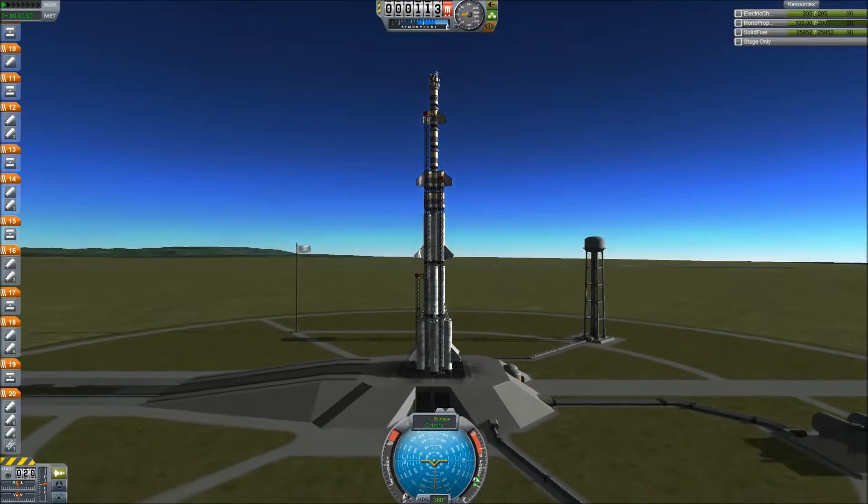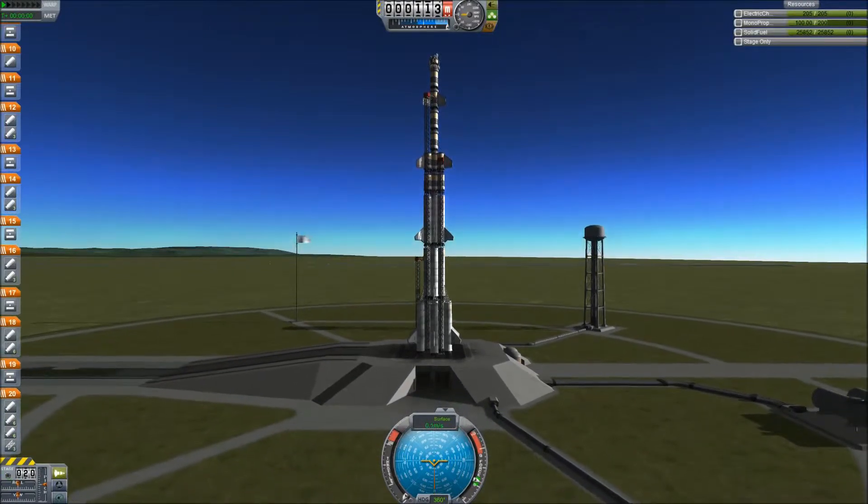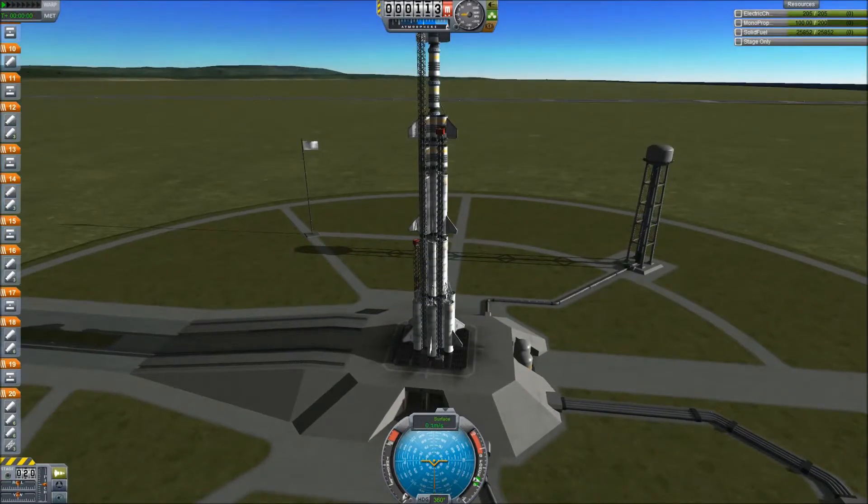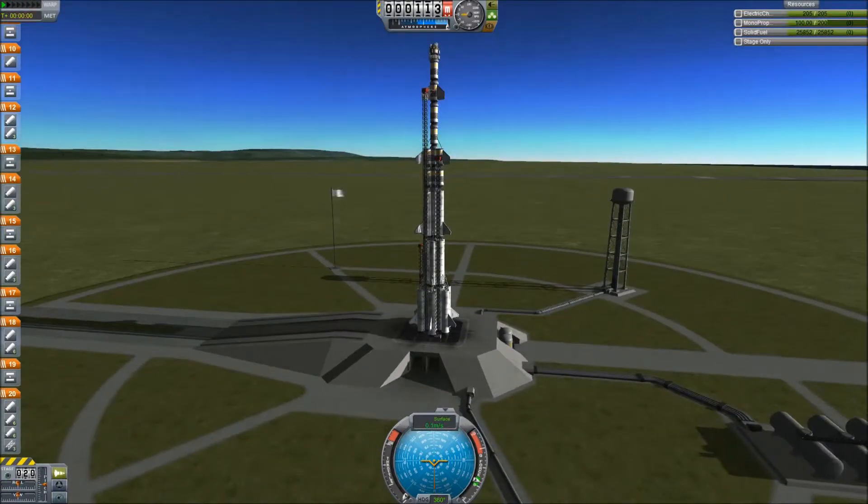Today we are launching a deep space probe. The only goal of this mission is to go as far away from the solar system as possible. It's just a very tiny probe at the top of this rocket to reduce as much weight as possible, because all we care about is sensors.